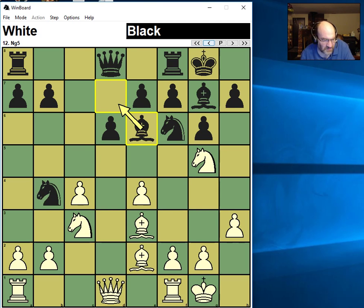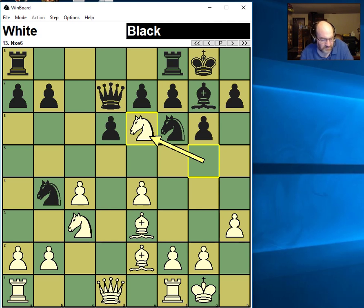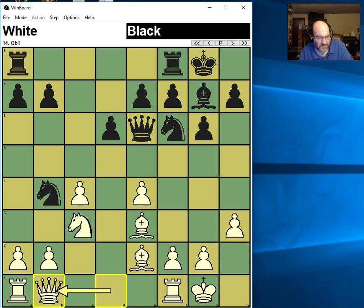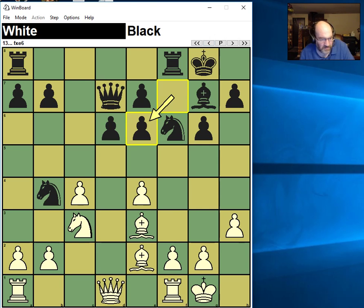But he finally makes his first inaccuracy — he doesn't save the bishop. There's no reason not to take it, so I do. I was expecting Queen take. I thought if he takes my pawn, I'd probably feel like Queen B1. There's an idea of like H3 and you know, kick him. This is what he should have done. It makes it his first inaccuracy — he does pawn take.